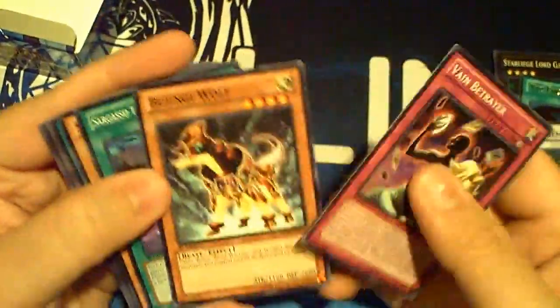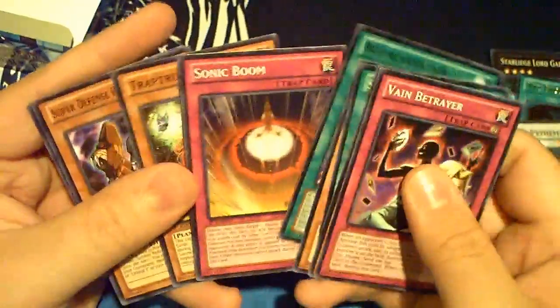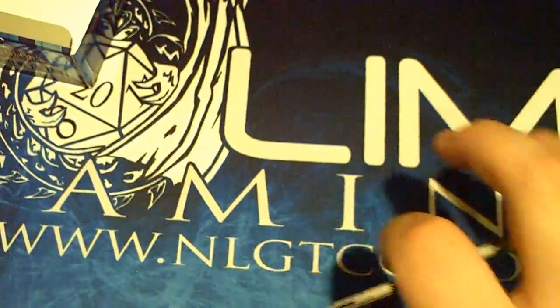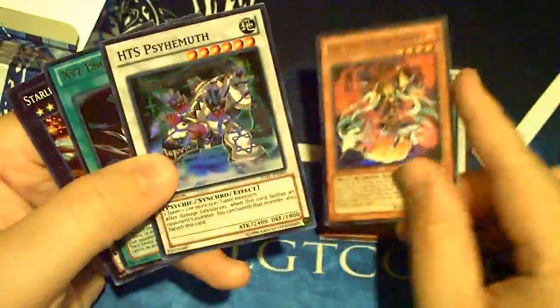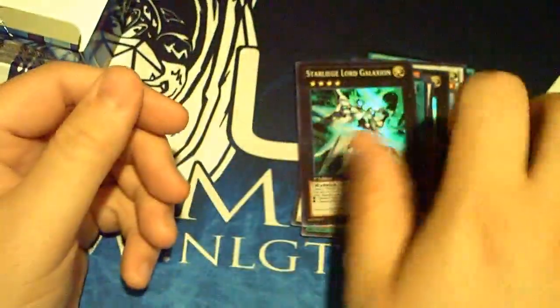Last pack: Reversal, Bougini, Sargasso, Star Seraph, and Bujin Reincarnation. So guys for this box we got: Corrupto, Numeron Force, Armadaeus, Utopia Ray, Blue Impala, Yaksha, Sai Behima, Encore, and Star Leech Galaxion.